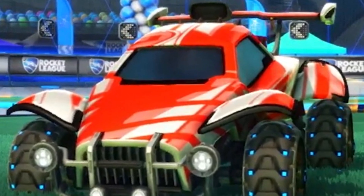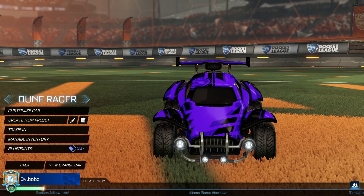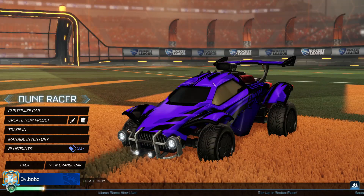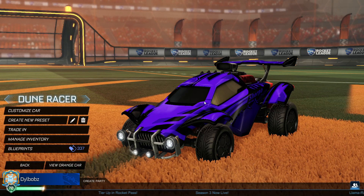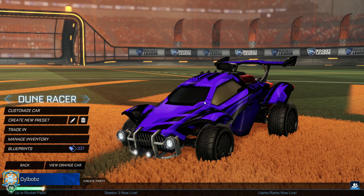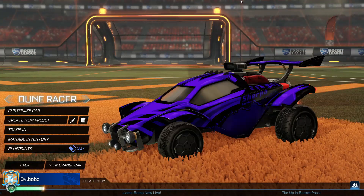Surely someone at Epic Games or Psyonix noticed that this is a glitch. They definitely knew — it was definitely on their screens at one point, because whoever made that trailer, the massive team that made that trailer, literally had it in the trailer. They visually saw a black Octane. So why did they not change it? I don't know. We can conspiracize as much as we want — will this actually be in the game for real? I do not know.